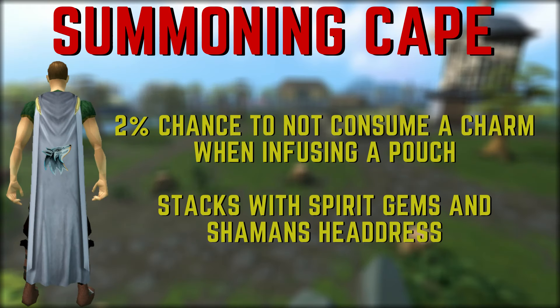Another item is the Summoning Skill Cape, which is worth mentioning if you're going for anything above 99 summoning, like level 120. The perk of this skill cape has a 2% chance to not consume a charm when infusing summoning pouches. This also stacks with Spirit Gems and the modified Shaman's Headdress.